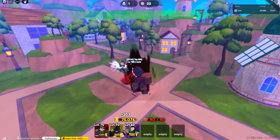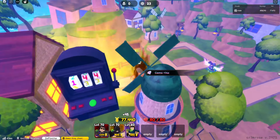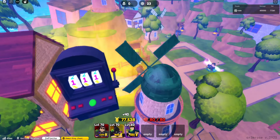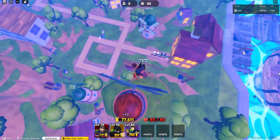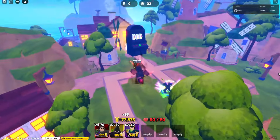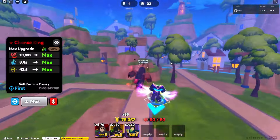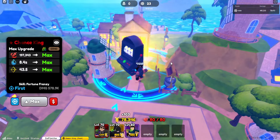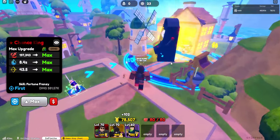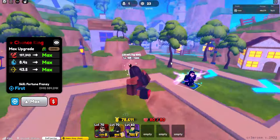I didn't realize the visuals got turned off again. Here are the visuals for max Chance King — he drops his giant fortune machine on top of enemies and it's honestly pretty cool. It's probably one of the more exciting animations or effects I've seen. Do we want to go back and look at all his effects? Nah, this one's the coolest — we'll leave it at that.